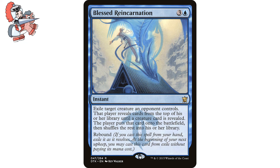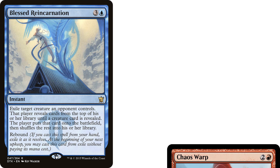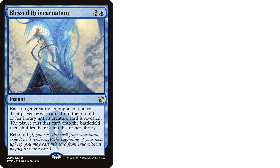We are already at the last card of the day. It's Blessed Reincarnation. Three and a blue instant from Dragons of Tarkir. It says exile target creature an opponent controls. That player reveals cards from the top of their library until a creature card is revealed, puts that card onto the battlefield, then shuffles the rest into their library. It also has Rebound — if you cast this from your hand, exile it as it resolves, and at the beginning of your next upkeep, you may cast it from exile without paying its mana cost. So remember when I said there aren't that many exile effects in blue? Maybe I was lying a little bit out of ignorance, because once I looked it up there were definitely more than I thought. This is like Chaos Warp but in blue — there is a chance it can backfire and an opponent slams down something even better as a replacement, but that's all part of the fun of Casual Commander. I would consider running this one — I think it's cool as hell.